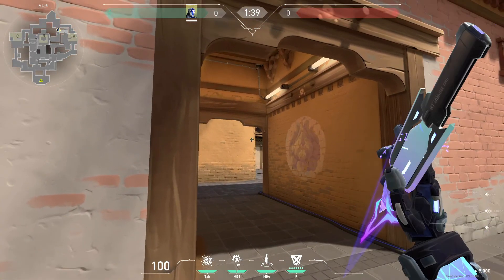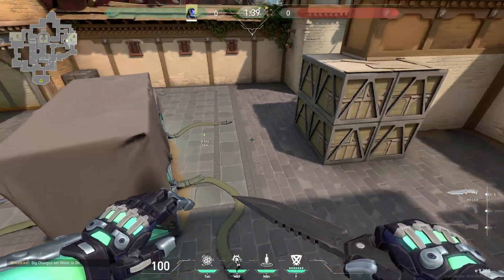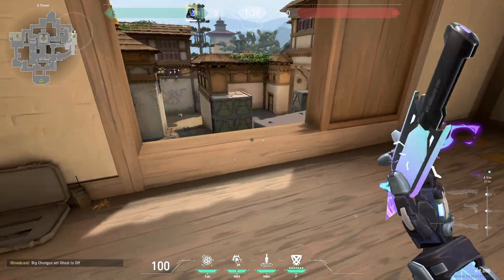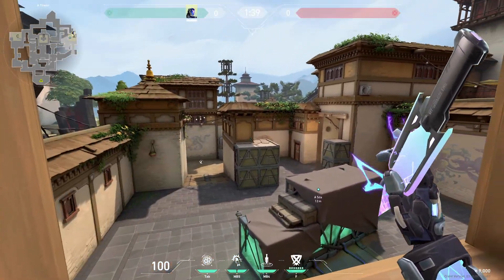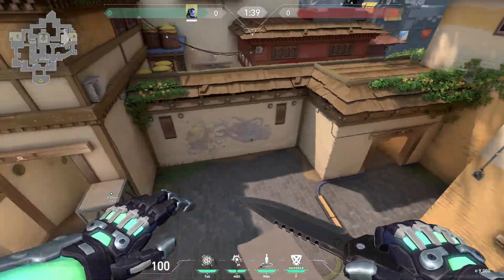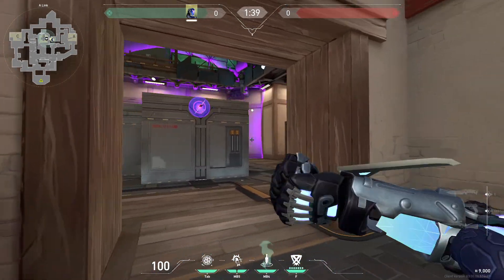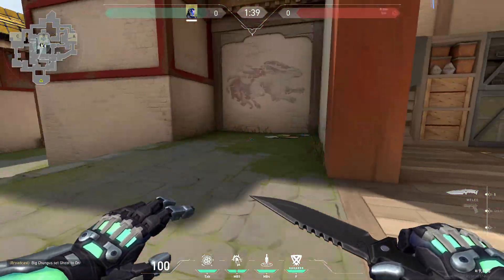If you are retaking, try these knives — throw it on this corner and it will go all the way to the back, getting these corners and under heaven. If you are coming from heaven, the best spot is always on site. If you think there's anyone long or short, throw it right here and it will get you these corners. If taking B, simply throw your knife on the generator, or throw it more toward these doors to check if there's anyone in that corner.